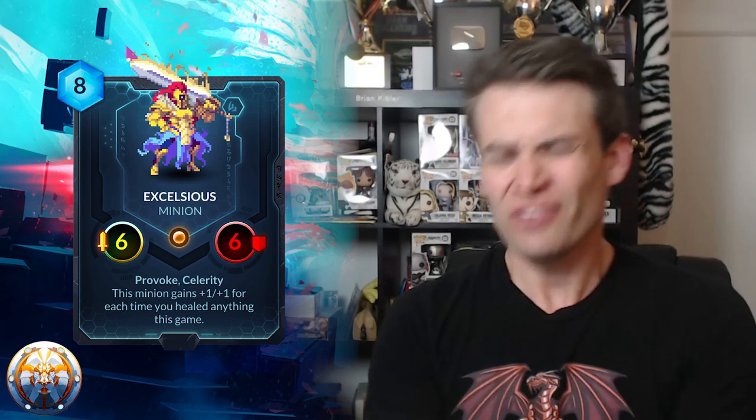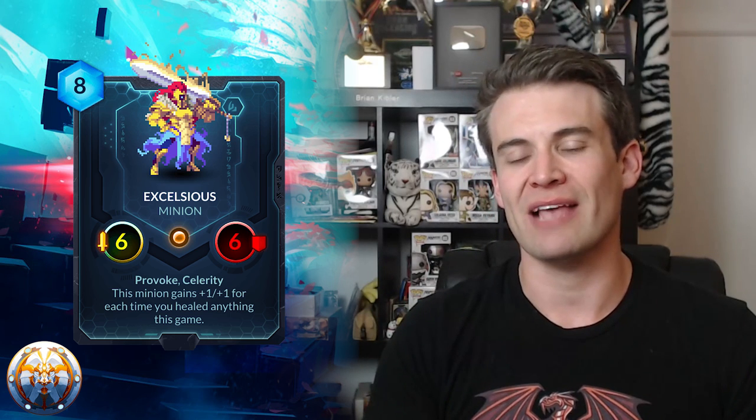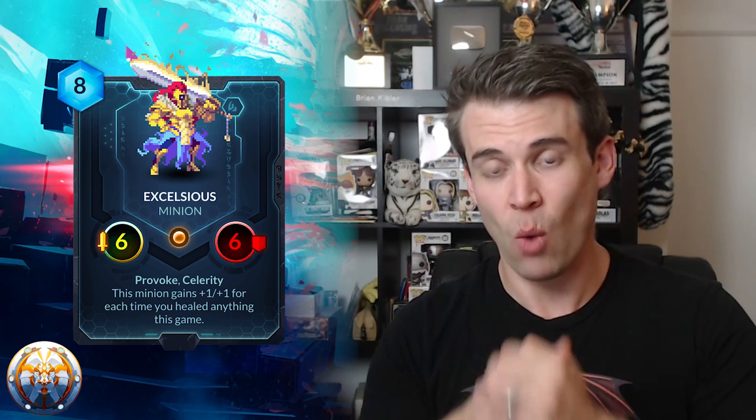Lastly in Lyonar we have Excelsius. This is a card that I want to be excited about — it's a huge finisher for a healing Lyonar deck. If you've proc'd this five or ten times, it's a huge minion late in the game. The problem is that it's still just a big minion that can either get killed or get dispelled. The fact that so much of the power of this card lies in its abilities means it's so vulnerable to dispel effects that I don't really know that you can justify playing it. Maybe you play one copy in your healing deck that you can dig through and eventually find with Trinity Oath or Solarius or whatever. It can be this big late-game way to end the game, but it's not really all that exciting because there are so many silences and so many ways to dispel your opponent's minions.